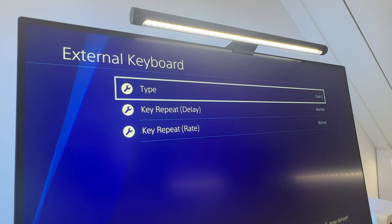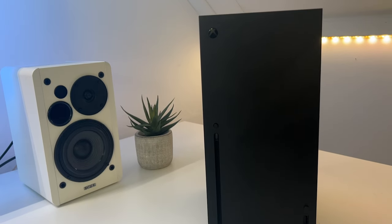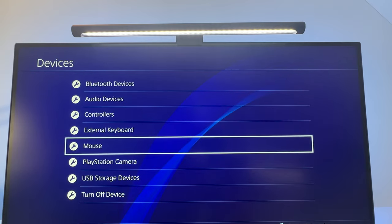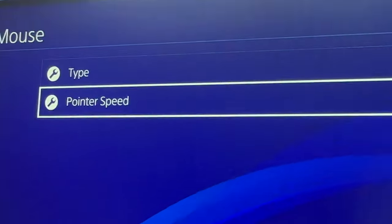Here you can change the keyboard type, the key repeat delay, and the key repeat rate. Which is pretty cool because you don't have this option on the Xbox. And if you go back and select Mouse, you can change the mouse type to left or right handed, and even change the pointer speed.